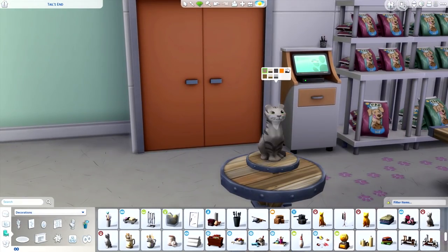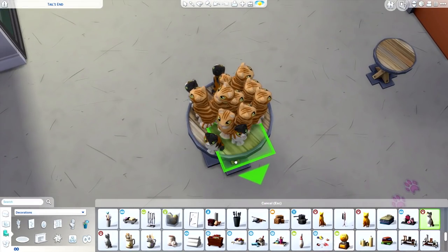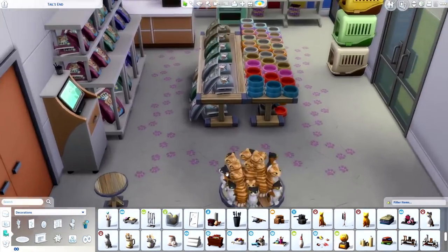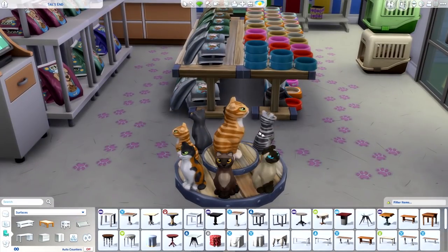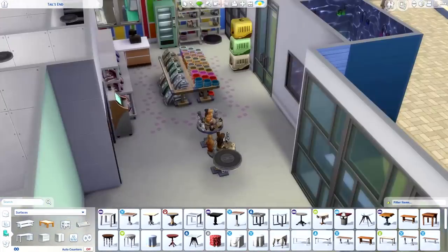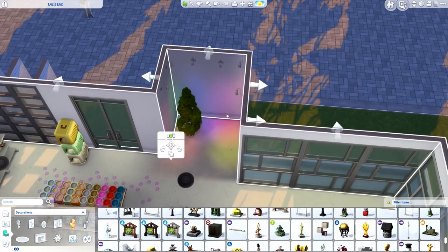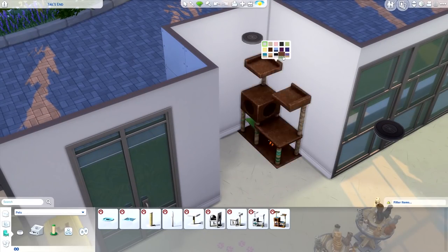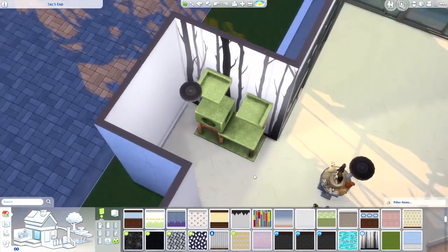I wanted a little display as you walk in - I found these little ceramic cat and dog statues. And because we can now scale items down - that's how we scaled down the pet food - you can make things smaller now, not just bigger, which is really handy. I used it a lot in this build. I actually scaled down a table to use as a pedestal in the middle, with all these ceramic cats and dogs around it using move objects.